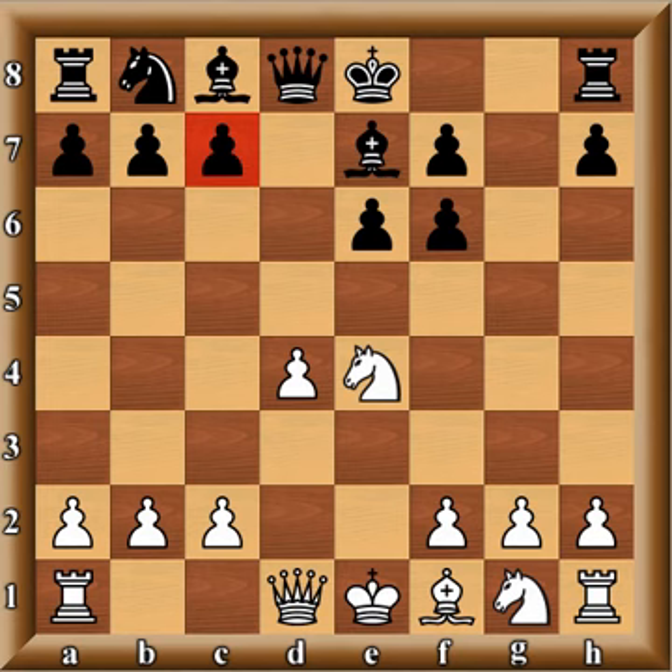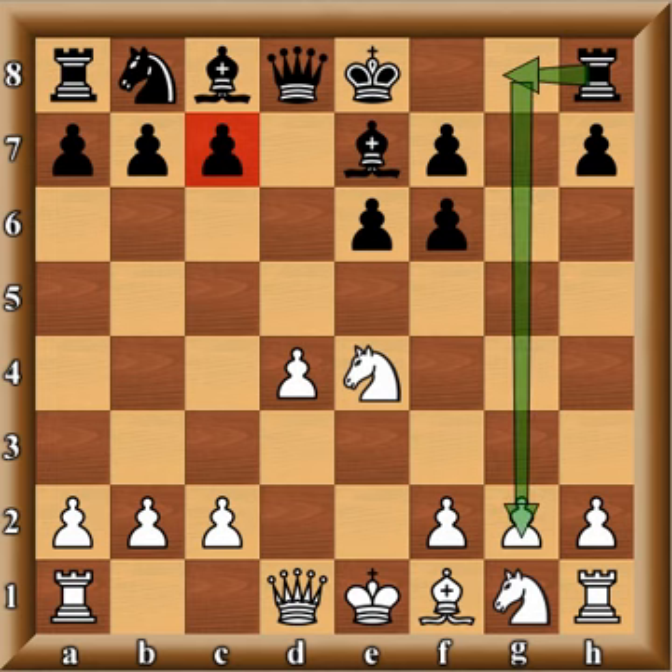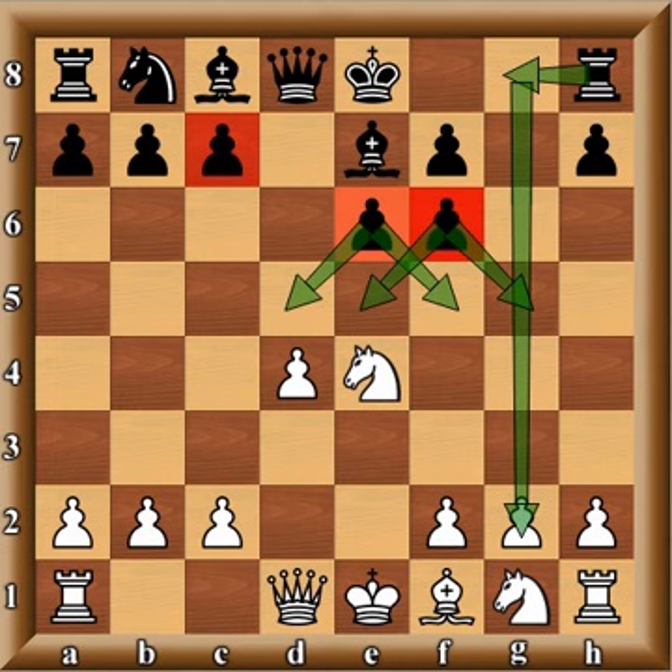Back in the game with the Burn Variation — notice this pawn is not on c6 because it's a French, but the ideas are similar. Black is playing dynamic, attacking chess, wanting to bring the rook to the g-file and put pressure on the white king. These pawns guard the central squares beautifully, similar to the Sicilian, though the downside is they can become weak later.